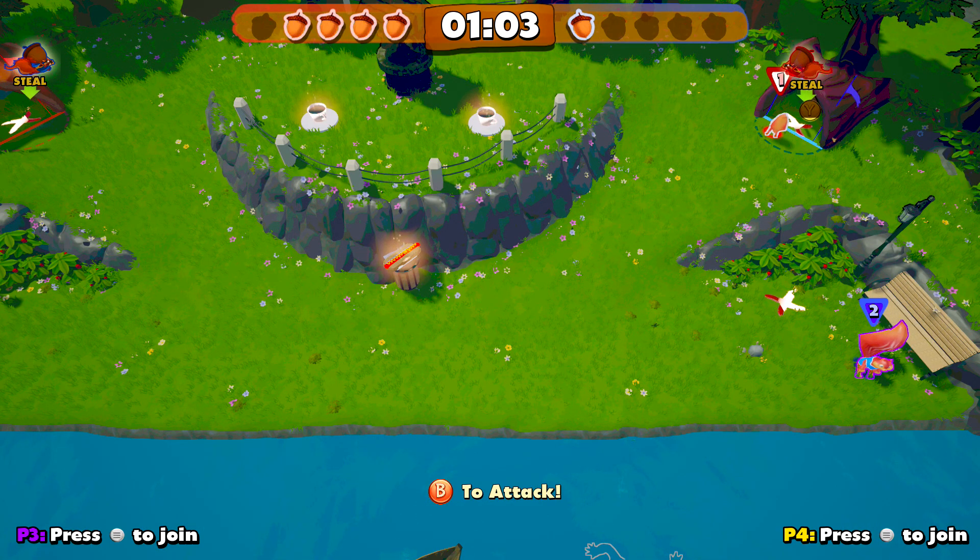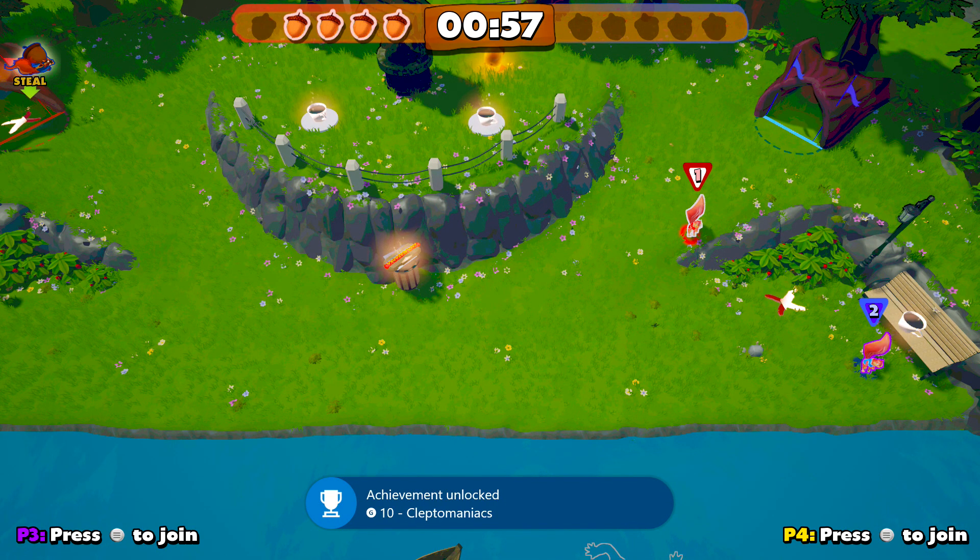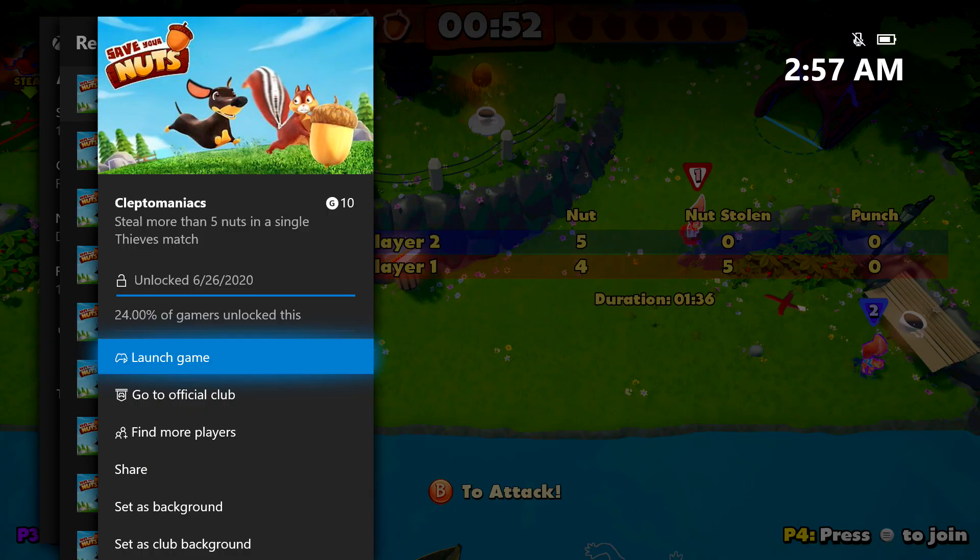Just go up to the goal, dig the nut out, and toss it aside — that should be five. There's the achievement: 10 gamer score, and that's all there is to it.